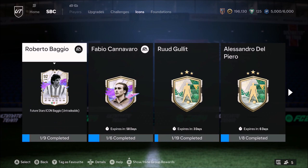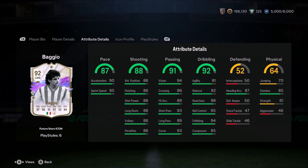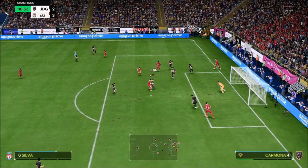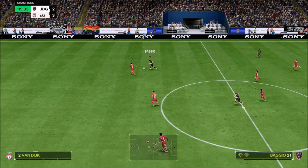Roberto Baggio is 5'9" with high/low work rates, a 5-star 4-star combination on his right foot — it looks like an insane card. I went for the Hunter chemistry style because his passing and dribbling is absolutely stunning. Physicality is always not going to be the best with these Italian strikers. He's got the ping pass plus as well as technical plus.